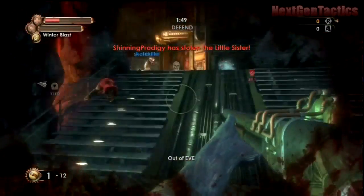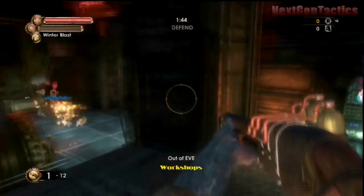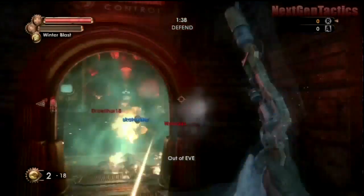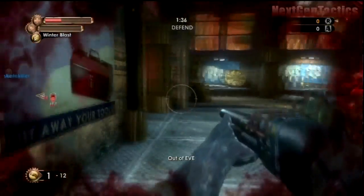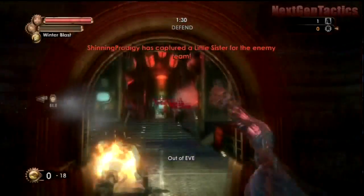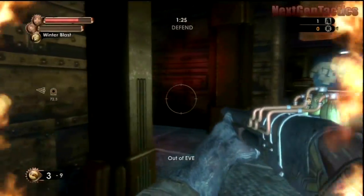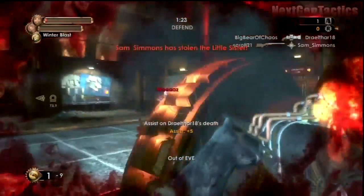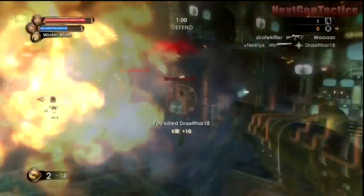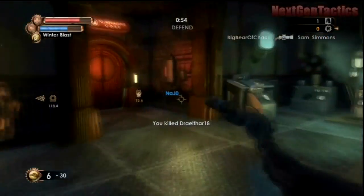Capture the Little Sister is definitely my favorite game mode. It's basically a capture-the-flag-type game where the defense team has to defend the little sister as she collects her ADAM, and the offensive team has to capture her and put her in a vent. At random when you spawn, one player on the defensive team gets picked as the Big Daddy. In this game, the Big Daddy is not as overpowering as you'd think — the game is very well balanced. But if you team up, it's more than easy enough to kill the Big Daddy with all the plasmids you use.